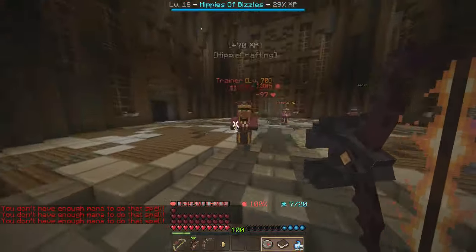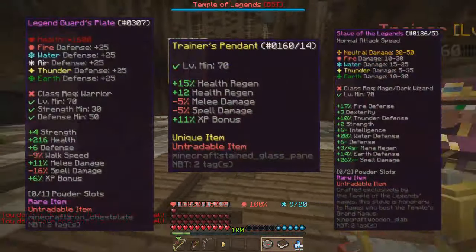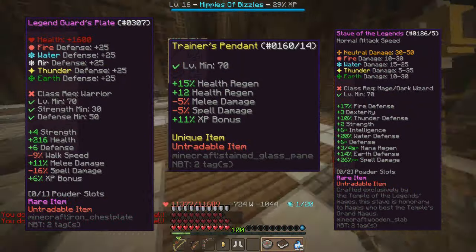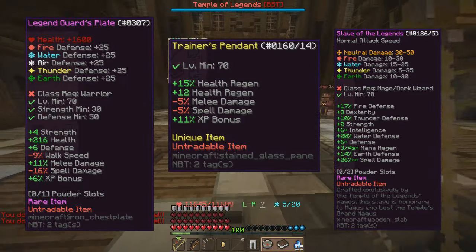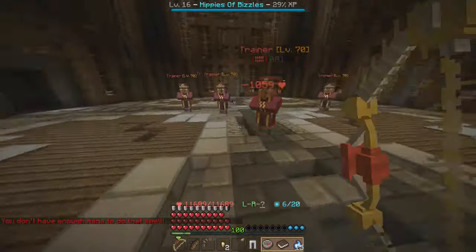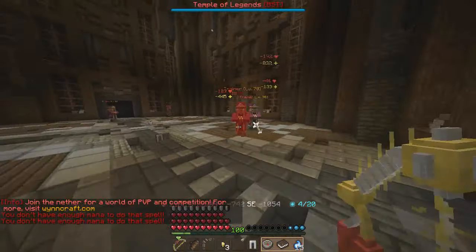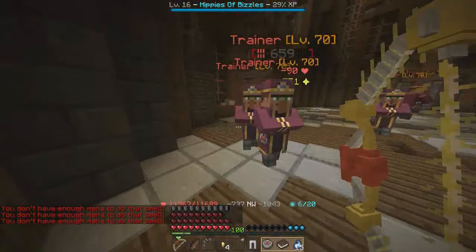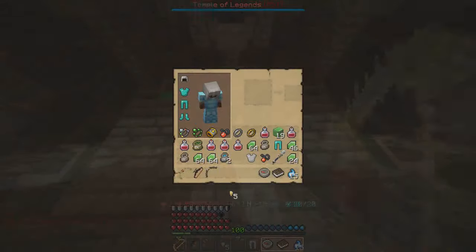As far as I know, there are only three items you can get. You can either get one or two of them, or you can get lucky and get all three. The items you can get are the amulet, the wand, and the chest piece. I got each of those from running it - I had to run it three times to get all three items, but then I got lucky on this run and got all three at once.